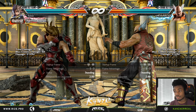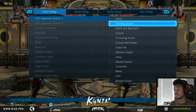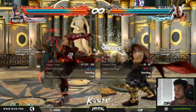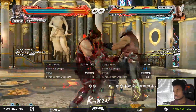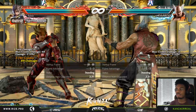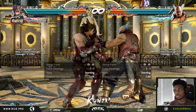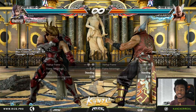Another change he got is that during Dynamic Entry, the swivel kick — Dynamic Entry 3 — they changed the frame advantage on block from plus 4 to plus 6. So you're plus 6 and then they have to guess what you're going to do next, which is pretty sick. You can use that in so many ways now. The only problem is it's kind of slow, so if you're fighting someone on point like a Steve player you could get back-1'd or something, but it's definitely rewarding when you hit it.